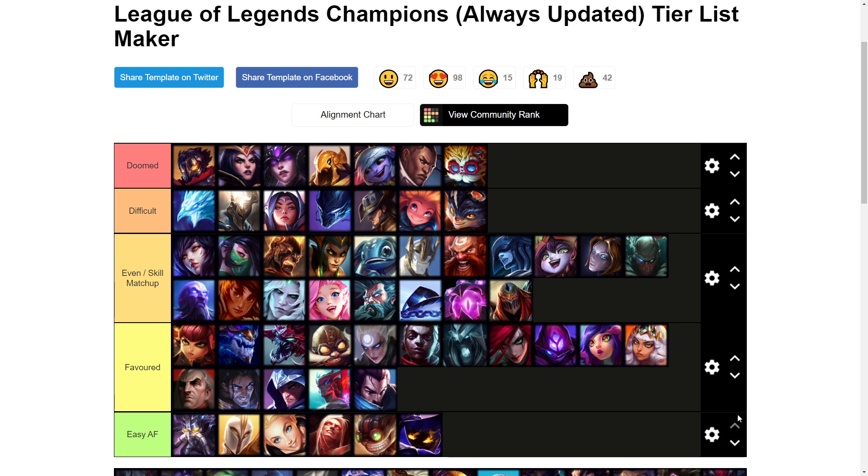Zed is an even skill matchup — he does have a lot of burst and his ult at level six can execute you. But overall it's usually not too bad as long as you're landing your Q's on him early on and playing for priority. You can out-roam him, and if he ever tries to all-in you pre-six it's usually pretty free to hard out-trade him because you have better base stats. If he plays it smart though it can be annoying and he'll eventually get enough items to be a big threat in teamfights.